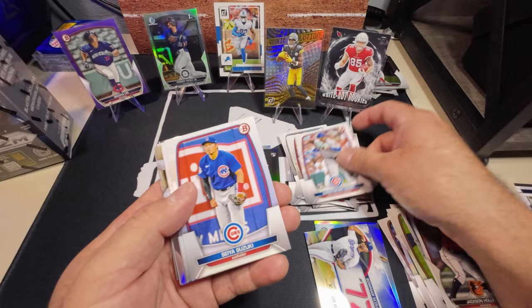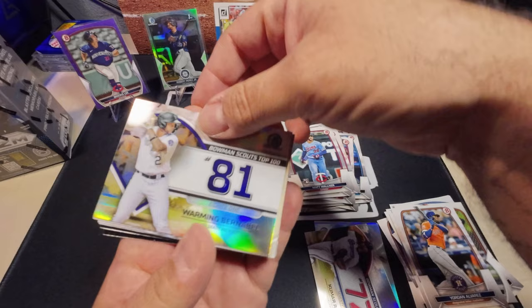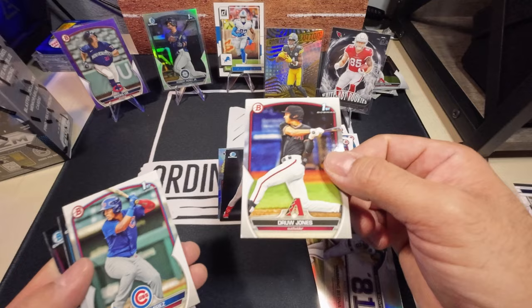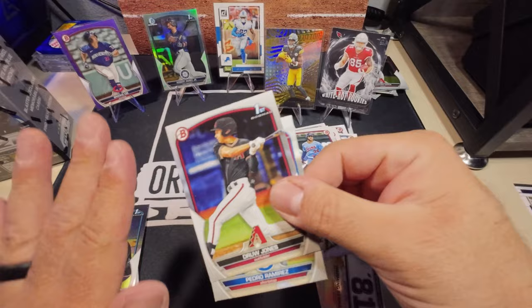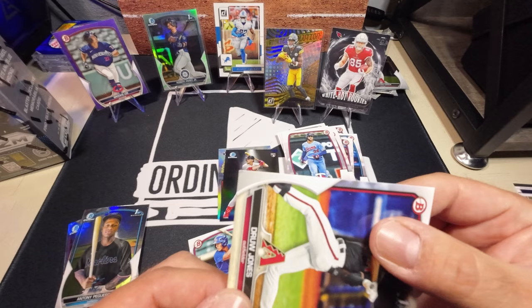Last pack of Bowman 2023 — really looking for a Drew Jones. Kristen Murrell, Jordan, Michael Garcia, Matt Walner rook. Our insert is going to be Warming Bernabeu number 81, Bowman Top 100. There we go — a nice base Drew Jones but with a damaged bottom right corner. Anthony Pergoa and a Justin Henry Molloy first. The two cards in the middle of the pack were damaged and it happens to be the one I wanted — Drew Jones with a damaged corner.